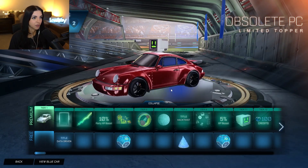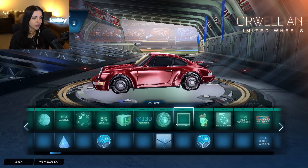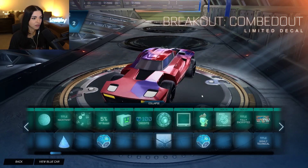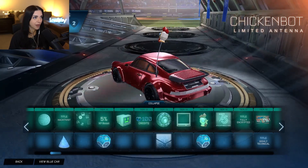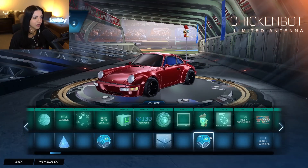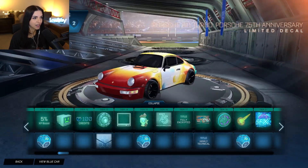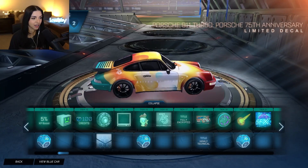XP boost and then obviously a PC. We got Karen from SpongeBob. Then Orwellian wheels, breakout combed out decal — pretty cool if you play breakout. And then a limited avatar border — it's like a little TV or computer screen, the CRT limited avatar border. Then we move on to chicken bot antenna — I can definitely see some people using those. Another uncommon drop. Then this is a really nice decal: the Porsche 911 Turbo Porsche 75th anniversary limited decal. I actually really, really like that — that's very cute.